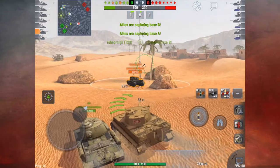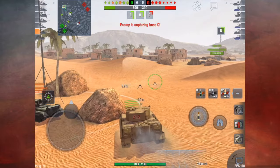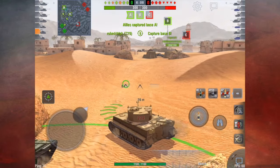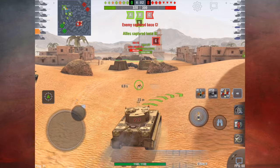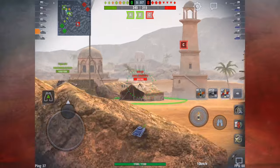You pick two bases which are close to each other and invest your forces into capturing both bases. You do not care about the third one, and after you've captured those two bases you just sit there and protect them.